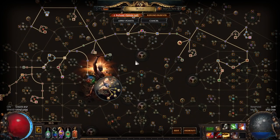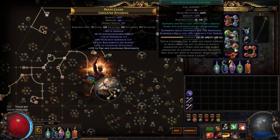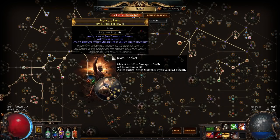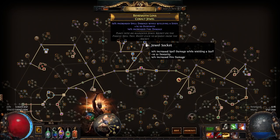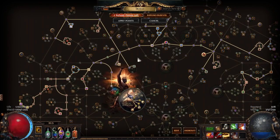Currently my level 21 Detonate Dead costs 115 mana. A 5-link setup would be a lot cheaper on mana cost and the damage would still be pretty decent. My other jewels are not the best — you could definitely get something better. This is at level 87. I was planning on taking Throat Seeker for more crit multiplier but ended up going for more mana and mana regen instead.